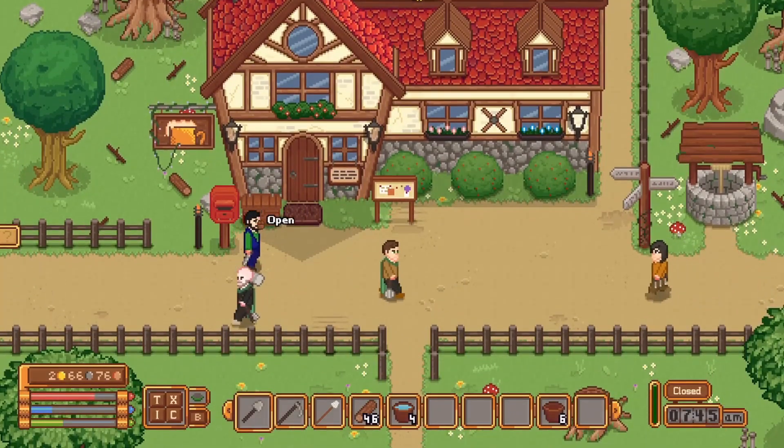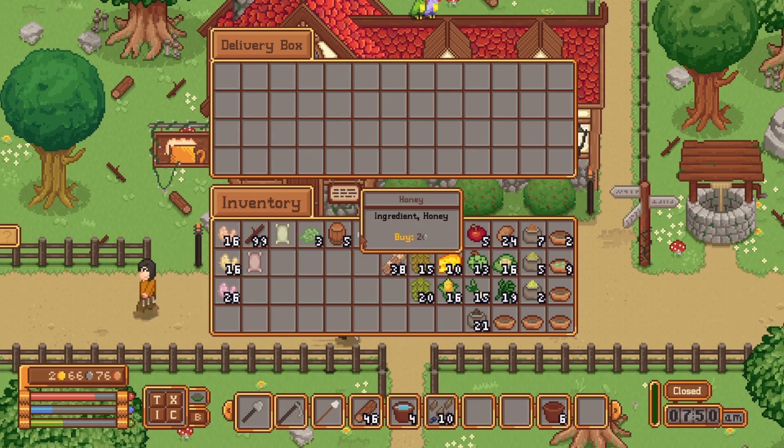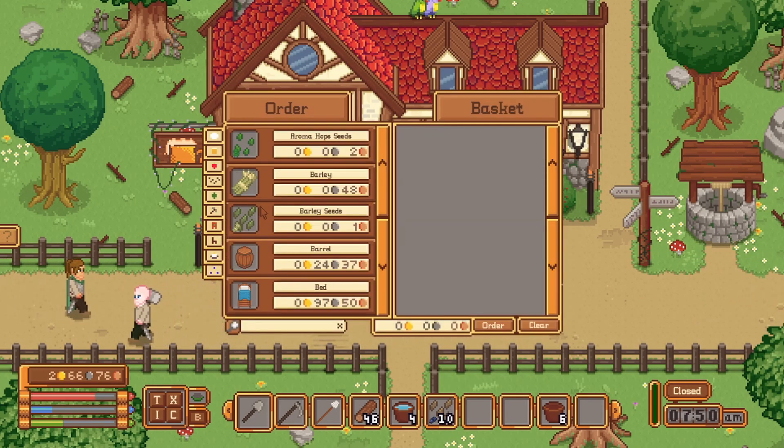We got five kegs, so we can get some more brew. We got some seeds and some honey. I think we'll order some more honey — because honey mead. We can get some honey chicken too, that'd be nice.